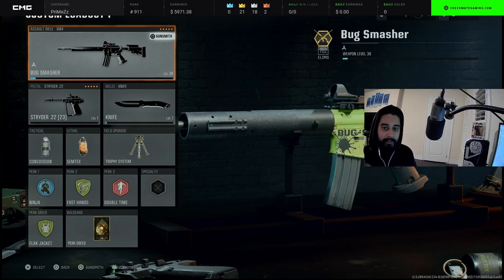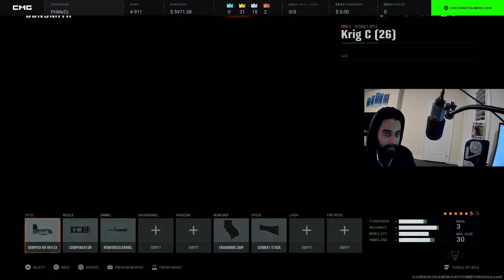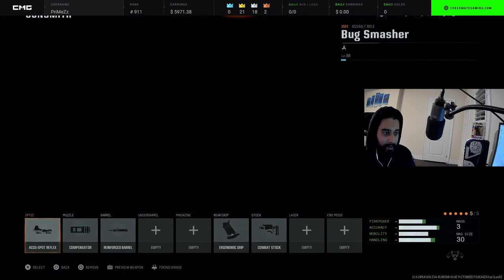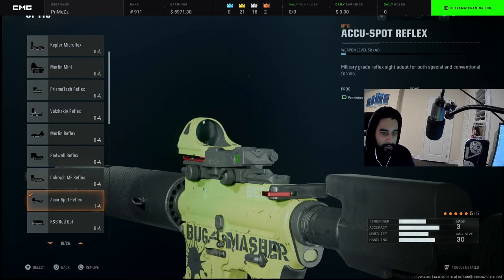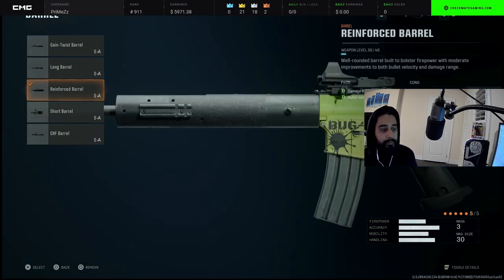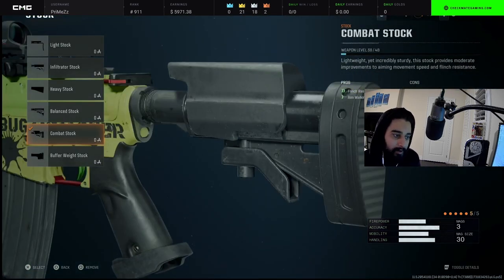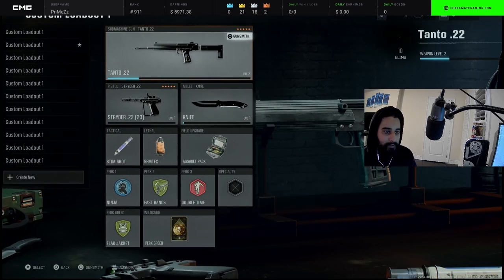Now this is probably the class everyone wants — the XM4. Honestly probably the best AR in the game besides maybe the Krig C. I went back to the accu spot reflex optic — you can choose whatever reticle or optic you please. Muzzle is compensator, barrel is reinforced barrel, rear grip is ergonomic grip, and since it's an AR we have combat stock on it.